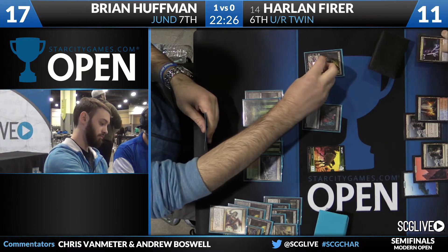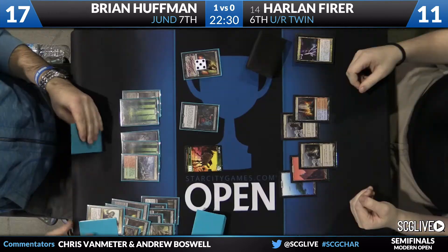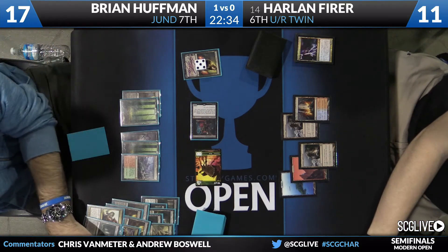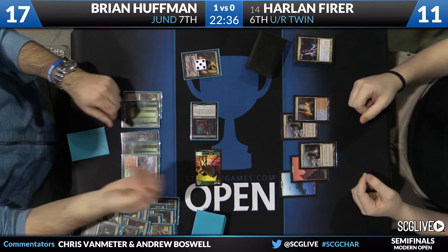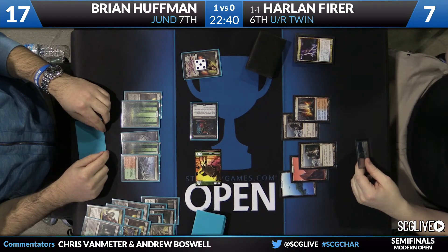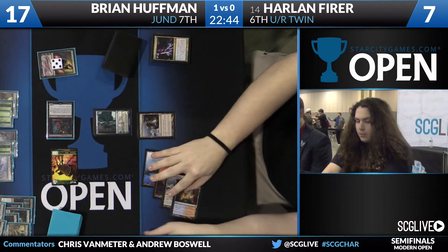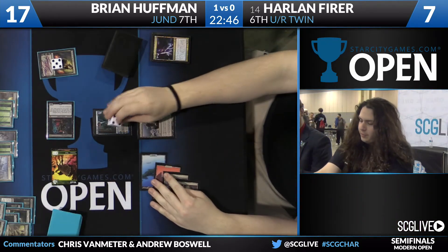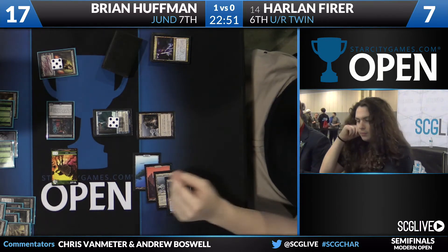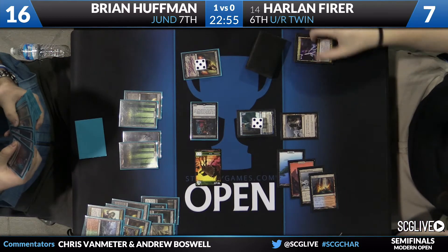On Brian's turn, he's going to reveal a Verdant Catacombs to that Dark Confidant and then plus Liliana. Harlan doesn't have any cards in hand, but Brian's going to get rid of that land, which allows him to sit on that Maelstrom Pulse as a removal spell in his hand. He passes the turn back to Harlan, who draws — it looks like it might be a Jace, and it is: Jace, Architect of Thought. This is going to cut Harlan's clock in half, but Brian does have that Maelstrom Pulse, which only gets a reprieve for this turn on that minus two on the attacks.